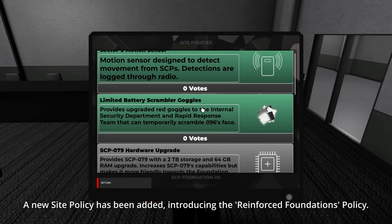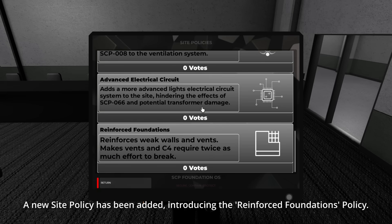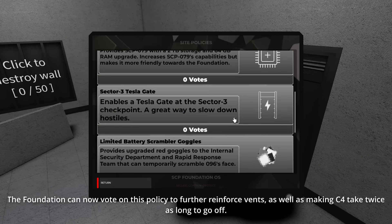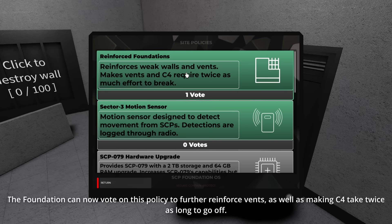A new site policy has been added introducing the Reinforced Foundations policy. The Foundation can now vote on this policy to further reinforce events, as well as making C4 take twice as long to go off.